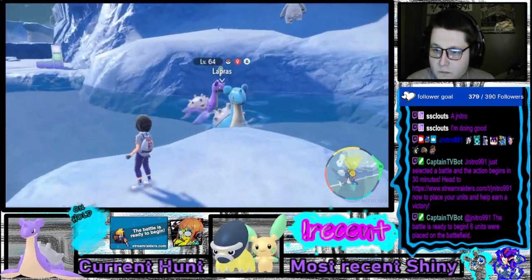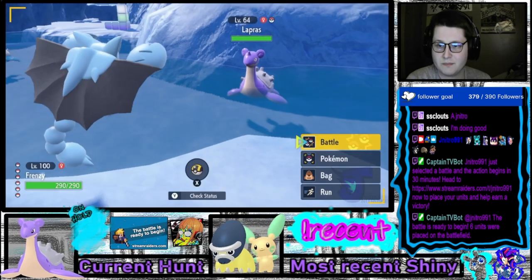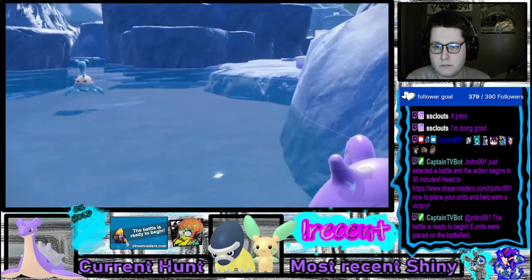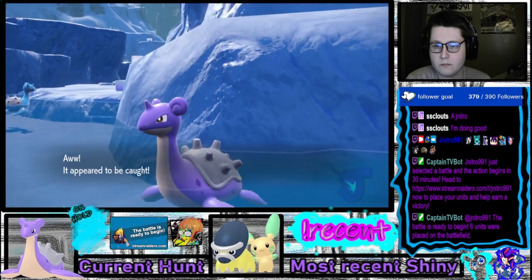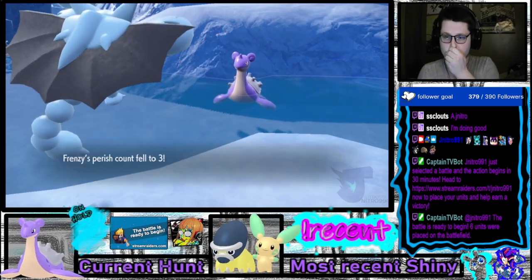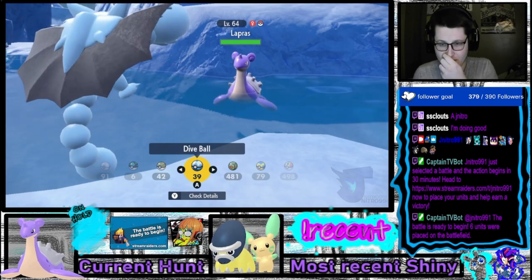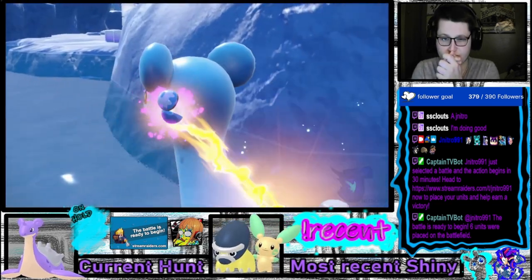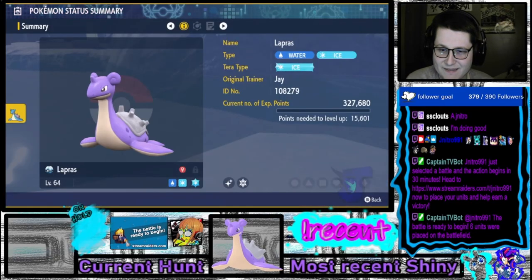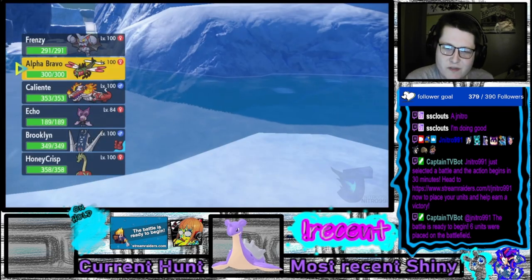Oh, it's a really tiny one. Okay, let's be careful about this. Let's try a dive ball. Let's see what's happening with this Lapras. Good, good. It's a tiny one though, so I'm wondering — is it small enough to have that special mark?